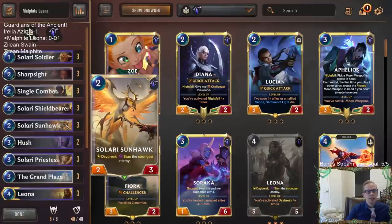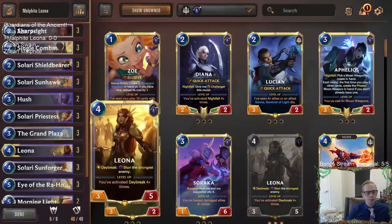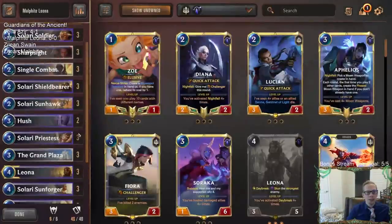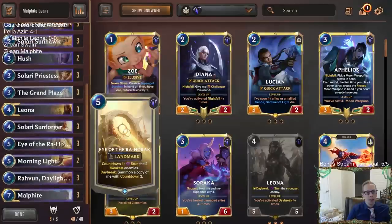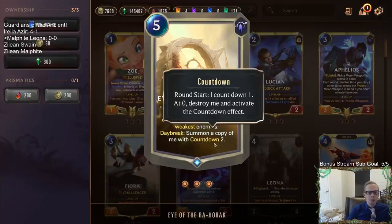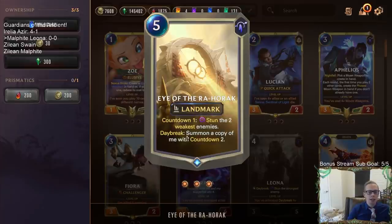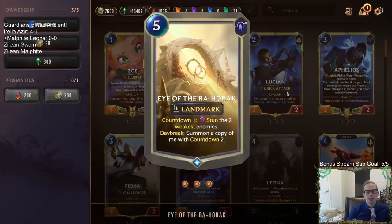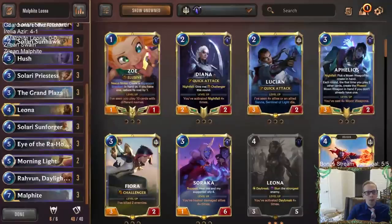We have Solari Sunhawk, a new two-drop with Daybreak: stun the strongest enemy. Leona, whenever she levels up and you play a Daybreak, will stun the strongest enemy too, making it very easy to level her up. We also have the new Daybreak landmark Eye of the Rehoric — countdown one, stun the two weakest enemies. Play it on Daybreak and you summon an additional landmark, getting to stun the two weakest enemies two rounds in a row.